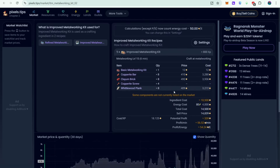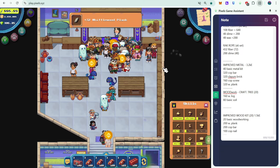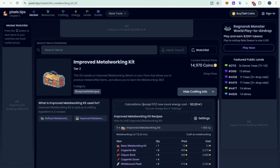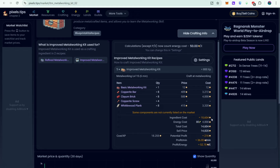I also have notes right here — this is for 40 improved metalworking kits. What I need is all these materials so I can craft 40 of those. Now that I have all the materials, I just need to check how much the energy cost will be.